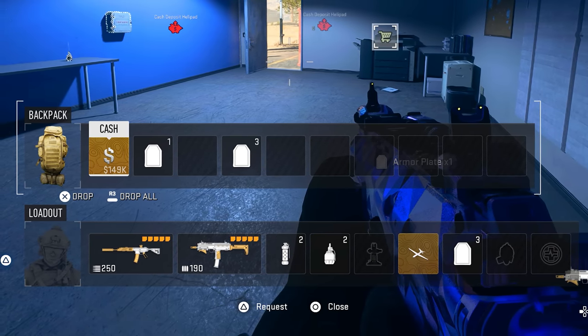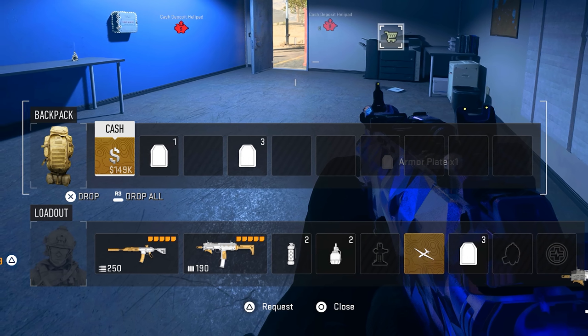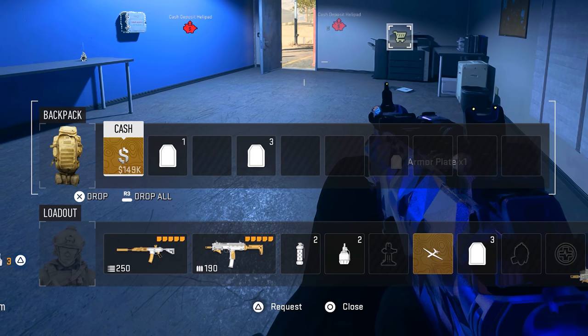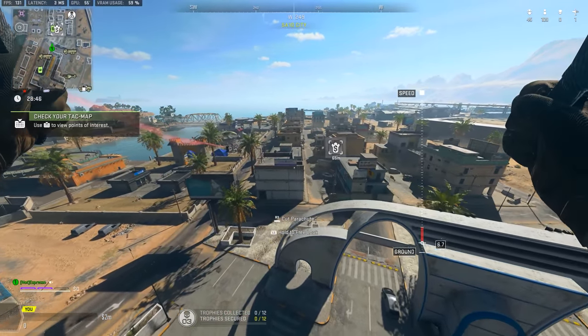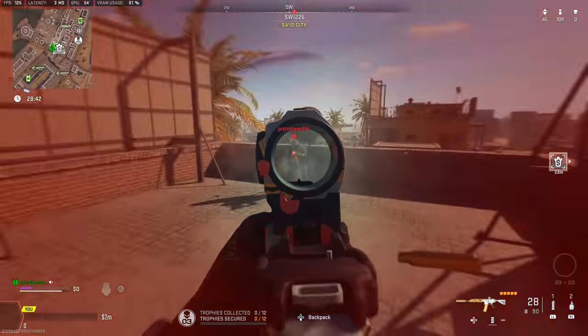Another difference from Modern Warfare 2019 and Warzone 1 is the backpack system. All players default to a large backpack, so you can carry an absurd amount of armor plates, extra ammo, streaks, and items to sell — increasing your cash or your play effectiveness. There are also more strongholds and black sites to take control of, with higher loot and payouts, so there are some real deviations from the core Plunder experience you may remember.